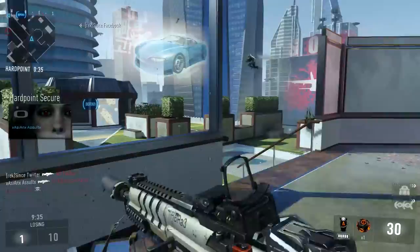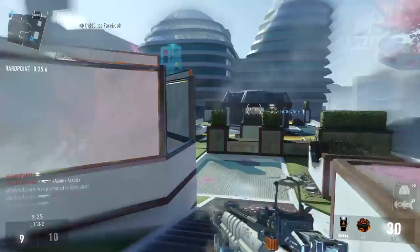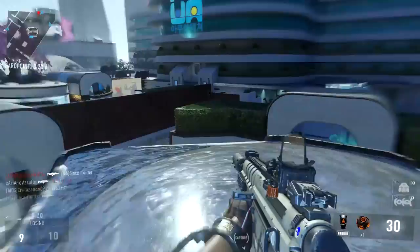Hey guys, Drifter here. Welcome to Advanced Warfare In Depth. In today's episode we're going to be reviewing the HBR A3 assault rifle. This is the weapon that during my time playing at Gamescom in Germany, I thought was going to be the most popular gun in Advanced Warfare — the one that people would really gravitate toward — but it turned out not to be the case. It's still a strong weapon, so let's get started.